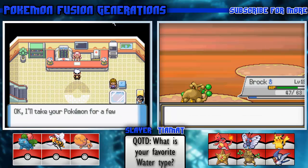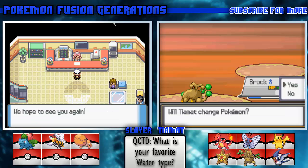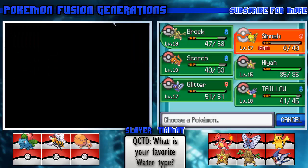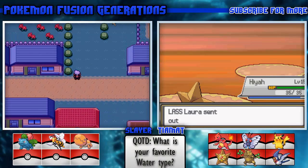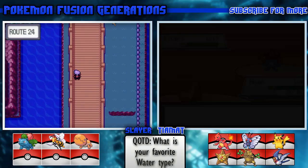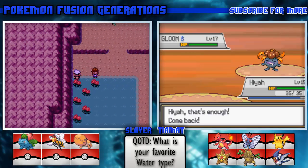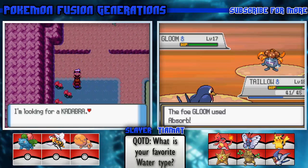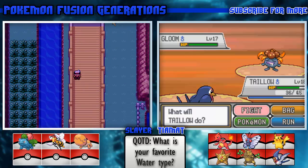Brock is now level 19. Bug/Water? Yeah - mystery Pokemon is like half Bug, half Water according to the trainer. I don't know. Do you want to take on the gym? You haven't gone to Bill's house yet.